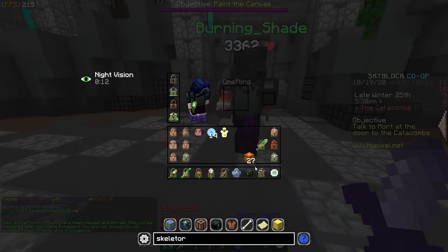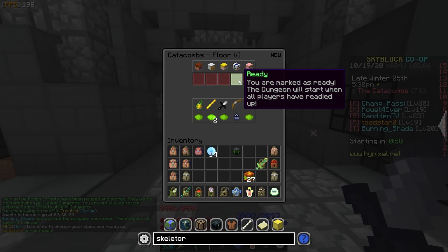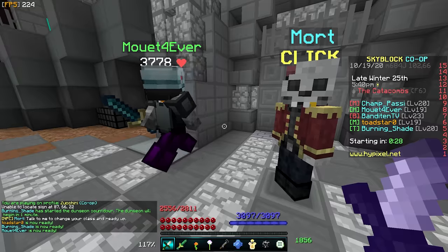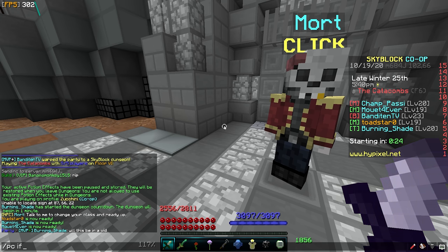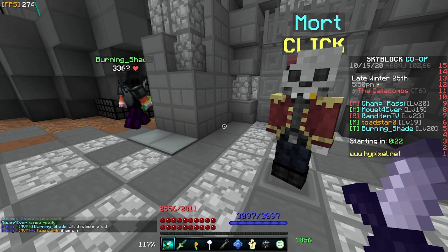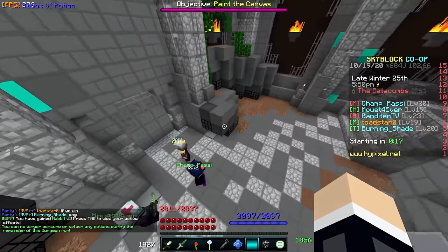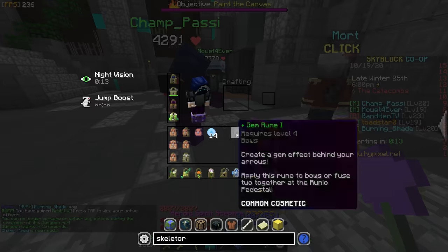The first tip is actually before you even start the run, and that's to bring a rabbit potion for you and your teammates. Rabbit allows you to jump higher, which just makes overall movement in dungeons easier. You'll be able to leap to places that have secrets without having to worry about spamming your Aspect of the End and misplacing it into a wall. Overall, rabbit potions save the most amount of time while playing dungeons.